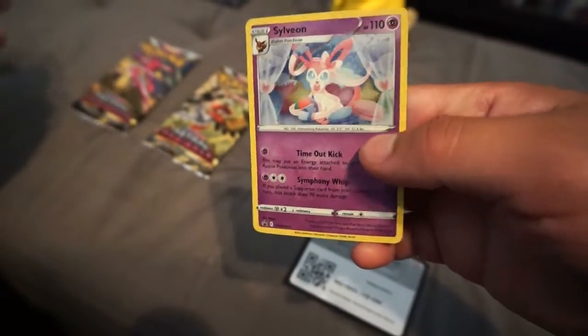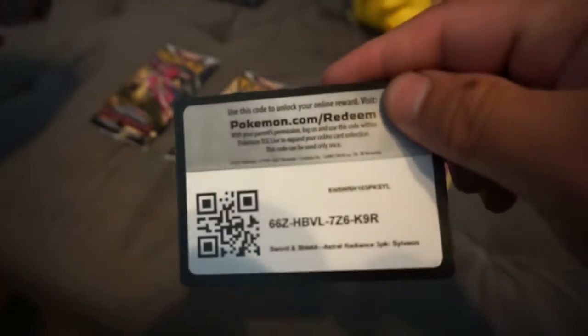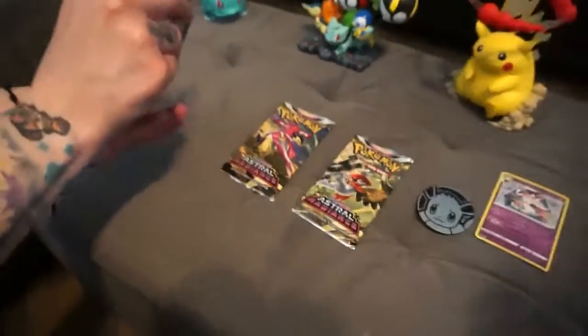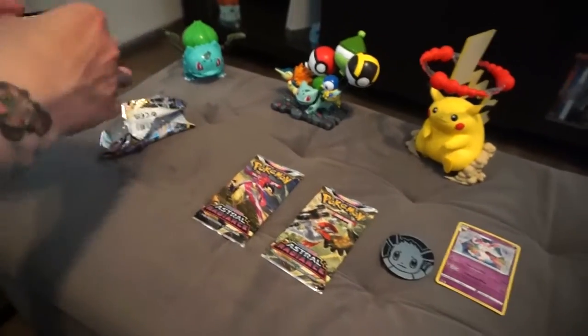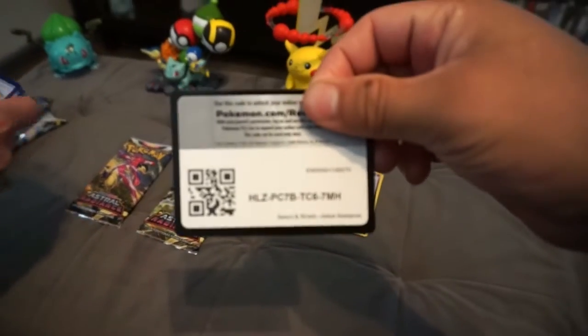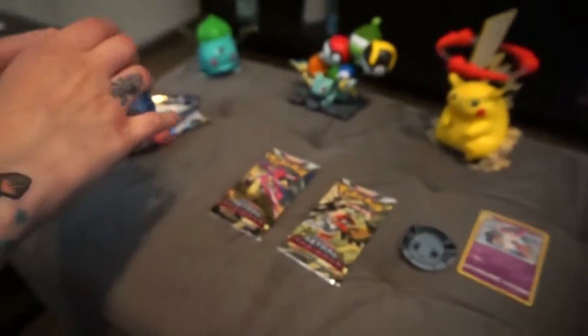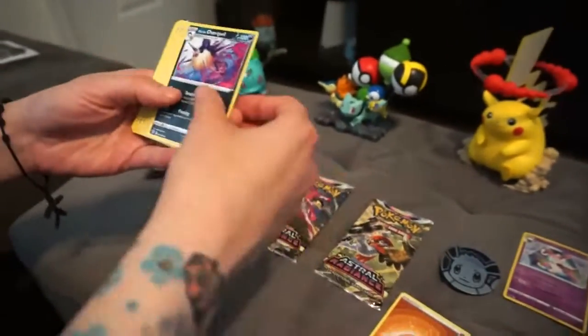Really nice card, holo. There's a code for that. And then we have to open, and we're definitely hoping to get one of the champs — there's like six different champs or so. Definitely want to get one of them — a gold card, rainbow card, some secret rare, or something cool would be nice. So let's see what we get.